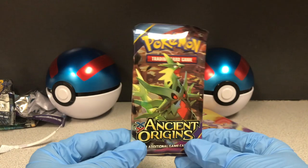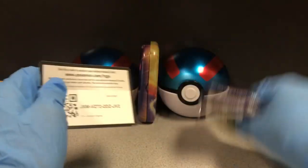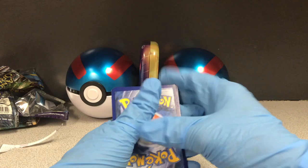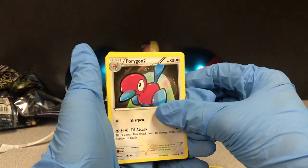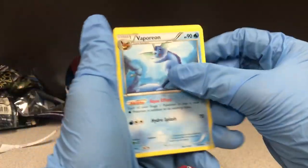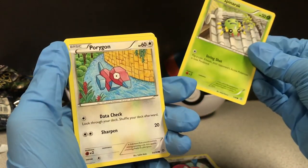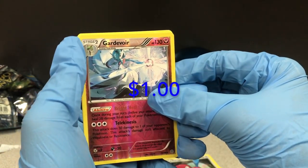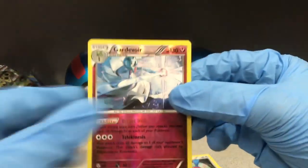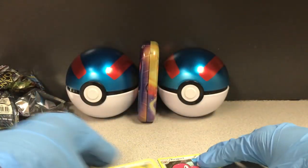All right, our final one is the Ancient Origins. Code — one, two, three. Paint Roller, Porygon2 — that's pretty cool — Vaporeon, Quagsire, Spinner Rack, Porygon and Porygon2 in the same pack, Unknown, Gardevoir, and Claydol — this is a pretty cool card. Hell yeah, we got screwed boys. Trash.